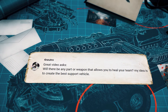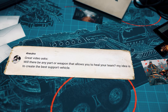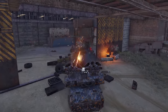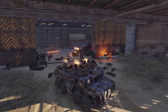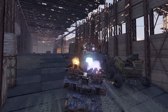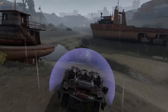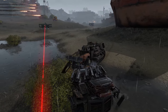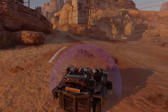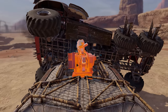Then there's a question from a survivor known as 4Neutro: will there be any part or weapon that allows you to heal your teammates? My idea is to create the best support vehicle. Hey Neutro, we actually considered different ways to implement in-field repairs into the game. The big problem is that it will drastically change the way the game is played — for example, resulting in considerably longer matches. So at least for now, any work on this mechanic is on hold. At the same time, we're really interested in exploring other types of support-oriented modules. We have a module that works as a force field generator, and with the Doomsday Cars update we also introduced a special Dawn's Children cabin that can create an energy shield in front of it.